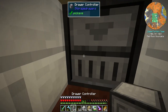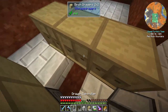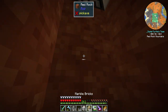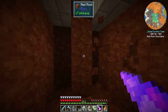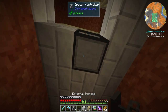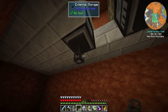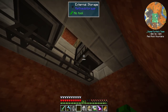Drawer controller, drawer controller, drawer controller. I should really think about making a jetpack here pretty soon. And then below that, we're going to have to have kind of a little room down here as well to have all of our wiring and stuff like that. And so down here we have the external storage, like so. And then the cable linking between them. Yeah, like that. Perfect. Anything that goes in there, we'll be able to see now.